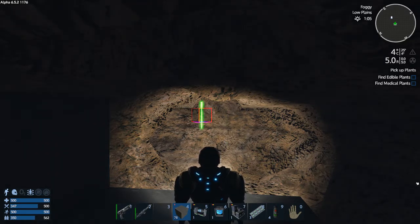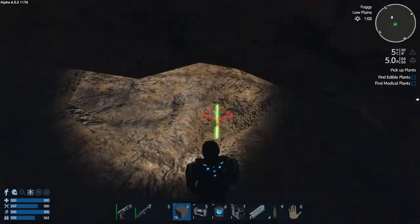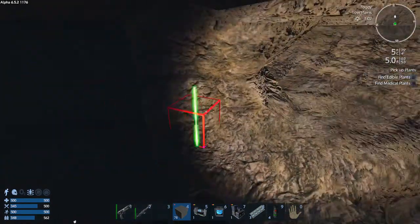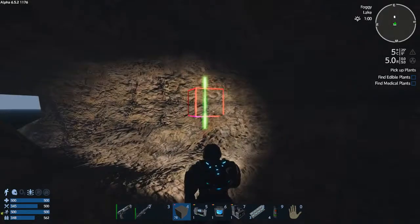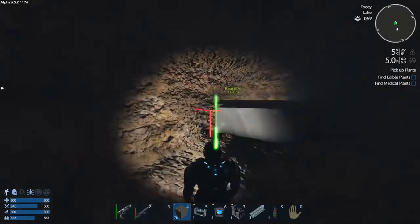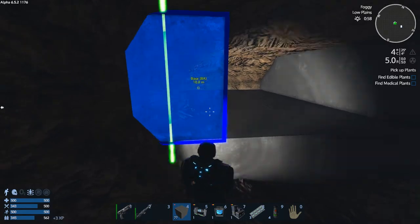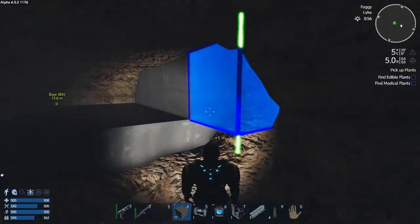Right now I made all the basic items that I need for a base. That's a starter block. I used the core that I started with, and then it just turns it into a starter block.